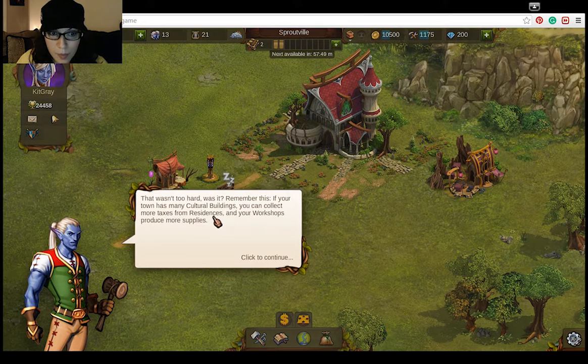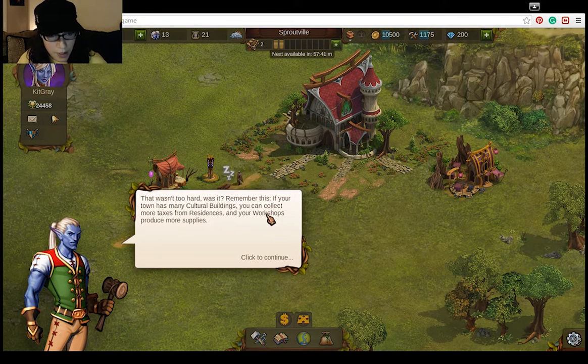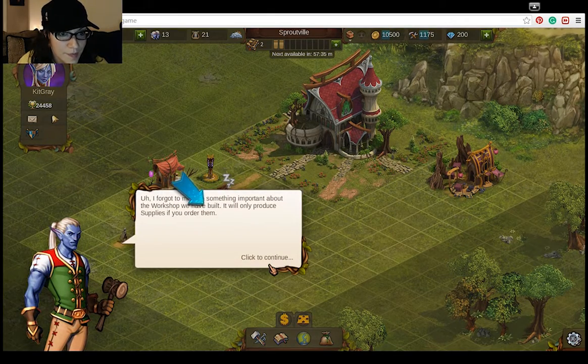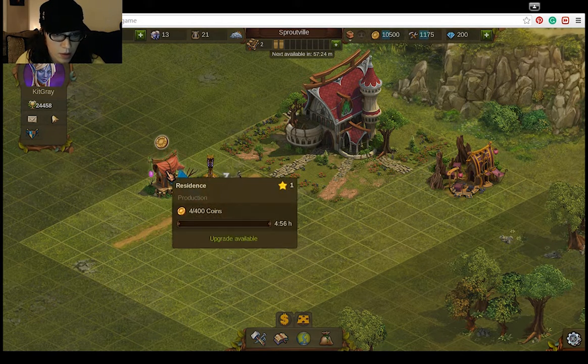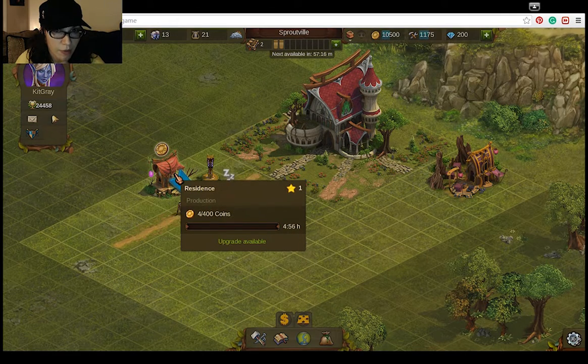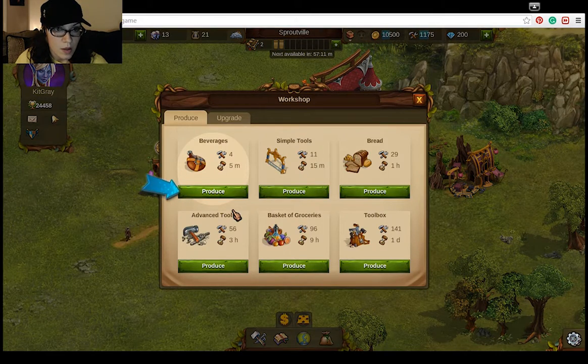I don't like that. Isn't this nice though? I can collect taxes from the residences and then use those taxes in the workshops to produce more supplies to help the town. How nice. It's a good use of tax money. I'll have to order supplies from the workshop in order to get them. That makes sense. So I go over here and get coins. I only have four though.